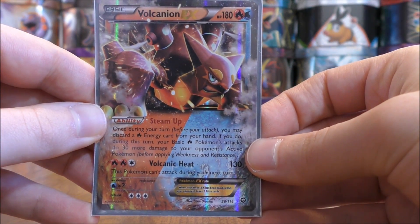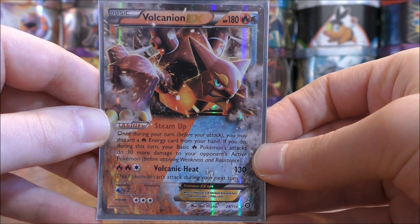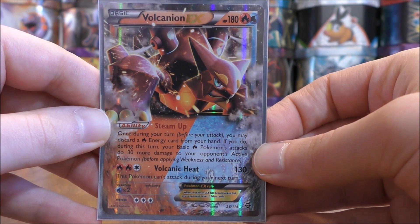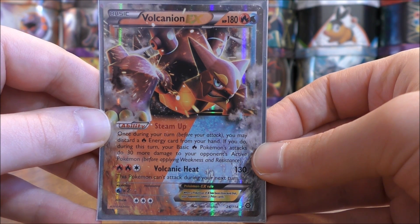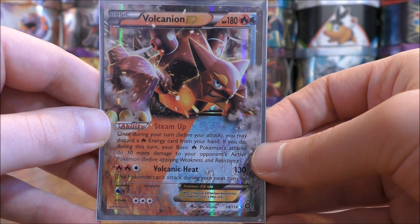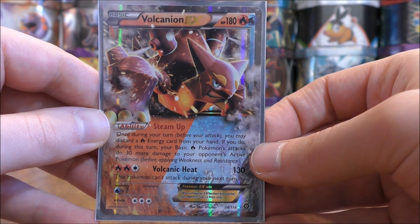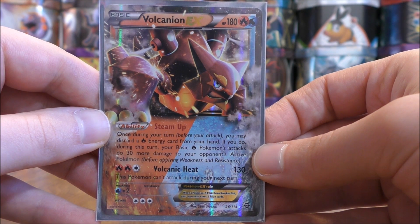Not really a primary attacker, but the reason I built this deck is because of Volcanion EX. I use three copies of this card from the Steam Siege set. It is an EX card, a dual type Pokemon with 180 HP. The main reason I use this card is for its Steam Up ability — once during your turn, you may discard a fire energy card from your hand; if you do, your basic fire Pokemon's attacks do 30 more damage. You can have more than one Volcanion EX on your bench, increasing Bright Flame on Turtinator GX to do 220 damage, knocking out Zoroark GX in one move.